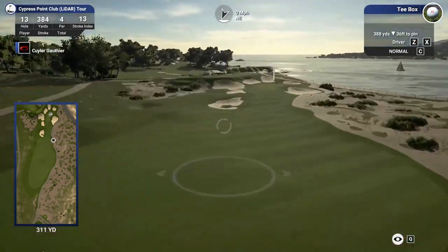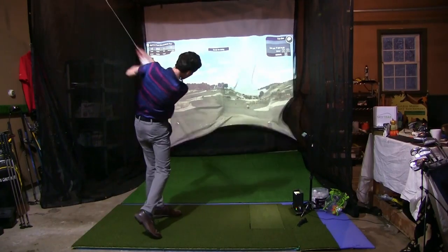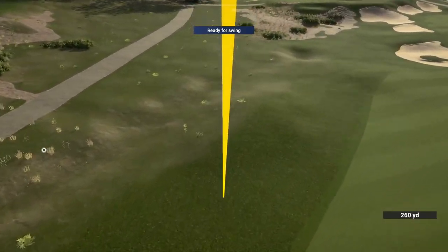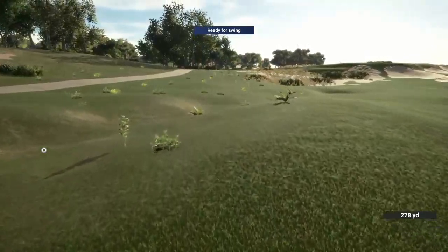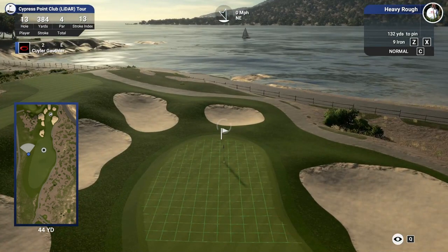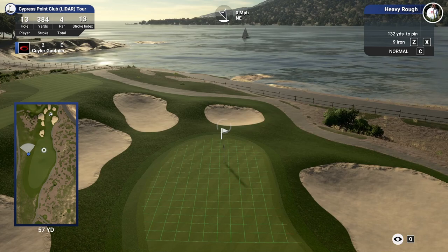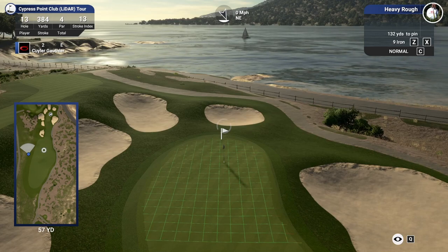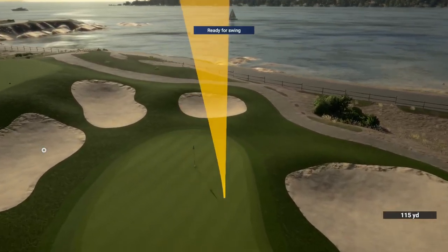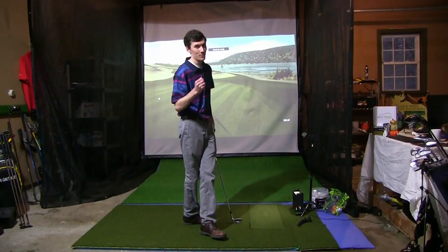388 yard par four here, nice and open for driving. Let's see if we can keep one straight. That'll give us the left side for sure, but I don't think it's going to be fairway — kicking down into the rough there. On top of the launch pad, 278. 132 left into this pin, pin is at the back. Out of the heavy rough — it's either going to be a hard pitching wedge or a light nine. I'm going to go hard pitch and just go straight at this thing. Great shot — good distance control. Another putt for birdie.